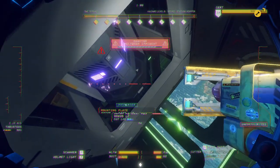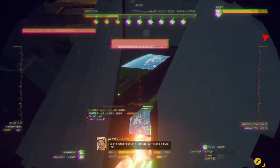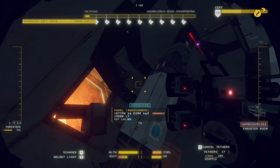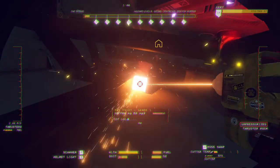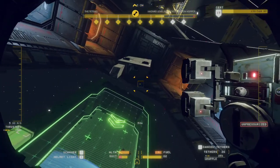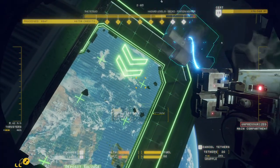Hardspace Shipbreaker features limited procedural generation where each ship is generated off a template which can produce minor variations, somewhat helping to prevent things from becoming repetitive. The process of floating through the guts of each ship, figuring out what connects to what and discovering the quirks of each design is really satisfying. You have complete freedom to approach ships however you want—like when taking apart a passenger liner I realized it would be much easier to just cut my own hole in the floor and throw everything through it into the barge.